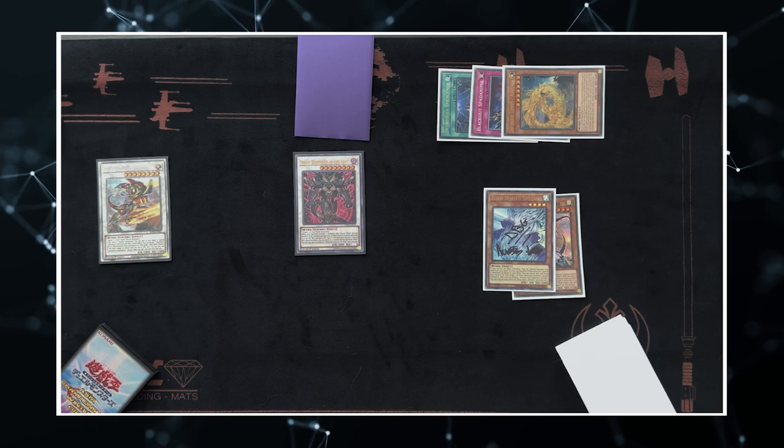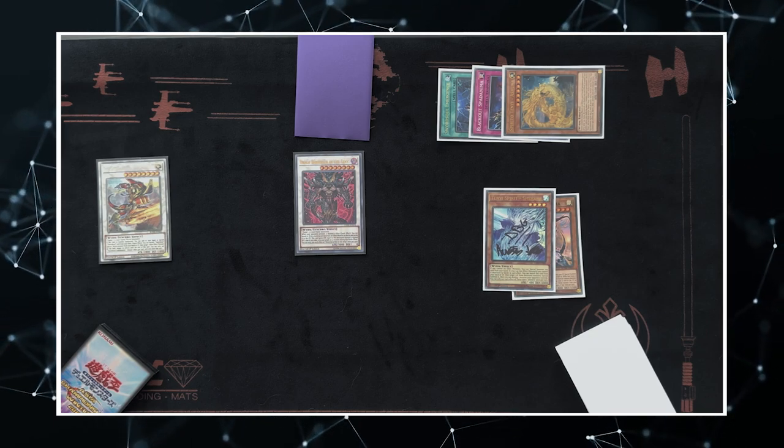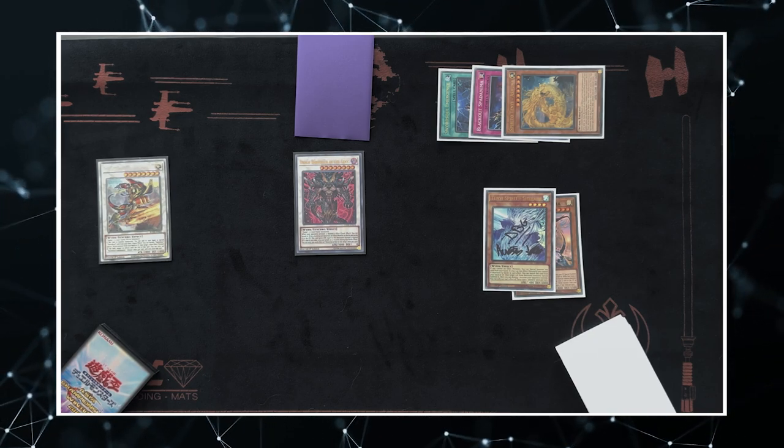This obviously only works if you're playing Shitanna, but I think Shitanna is a card you should probably consider — especially with people playing cards like Book of Eclipse so often.